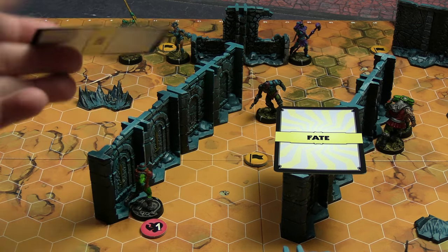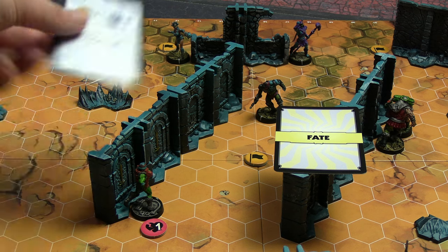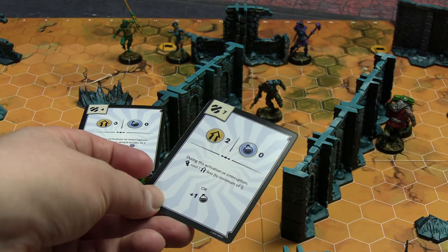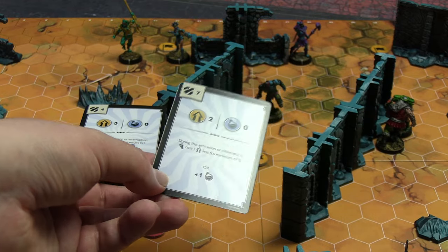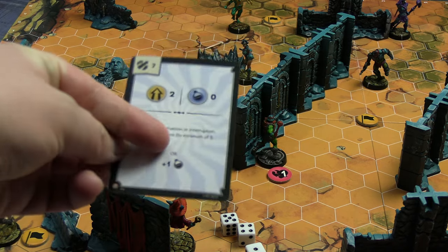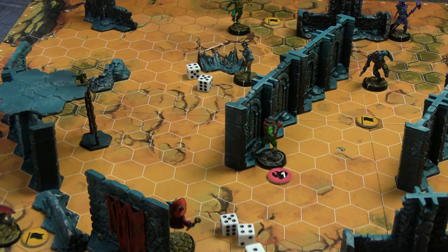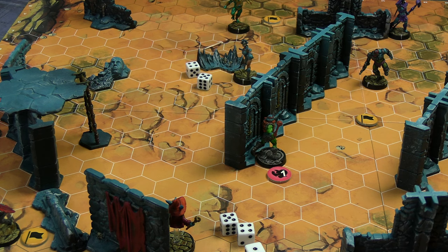Next fate card: good guys have initiative four with three AP and no MP; villains have initiative seven, so the villains go first with two AP and a choice of boosts. Evelyn used this card, taking one MP from the secondary effects. For her first AP she moved up to five hexes, and from her position she can actually target Orko — specifically with a ranged attack. For ranged attacks you measure hex to hex using the ruler provided, not counting individual hexes.